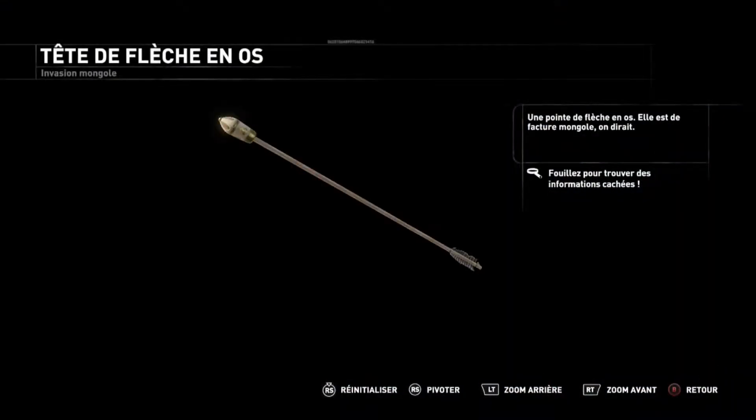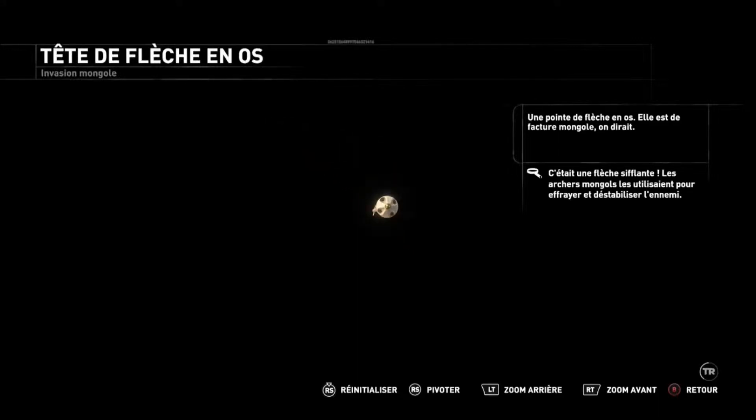An arrowhead carved from bone — this looks like Mongol craftsmanship. This was a whistling arrow. Mongol archers would fire these over their enemies to frighten and confuse them.